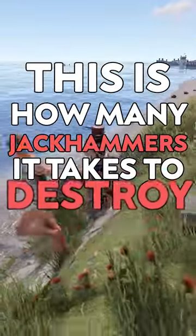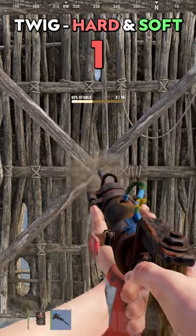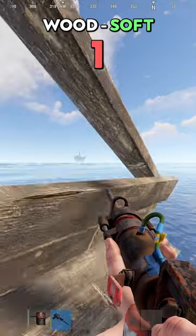This is how many jackhammers it takes to destroy all walls in Rust. 1 jackhammer for twig wall, both hard side and soft side. 2 jackhammers for wooden wall hard side and 1 for soft side.